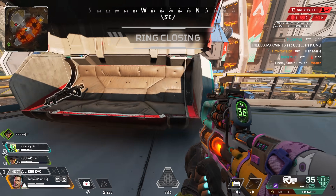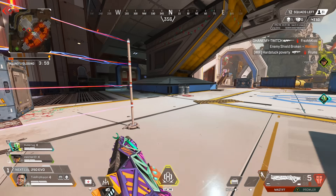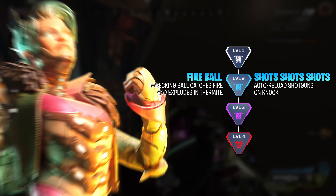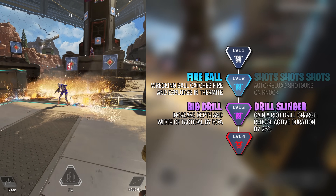In my opinion, Mad Maggie's upgrades are a top two or three in the game, maybe even the best out of all the legends. This does mean there's a lot of hard decisions to be made. For level 2, the wrecking ball catching fire and exploding in thermites is honestly overpowered, and I think this is the better one to select.